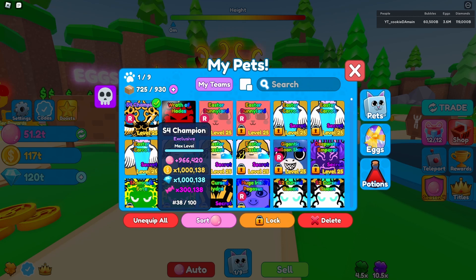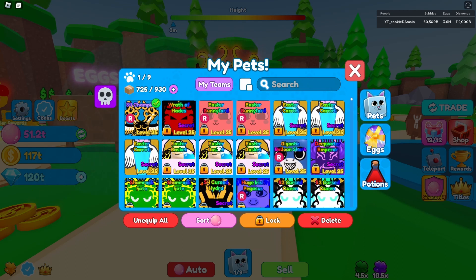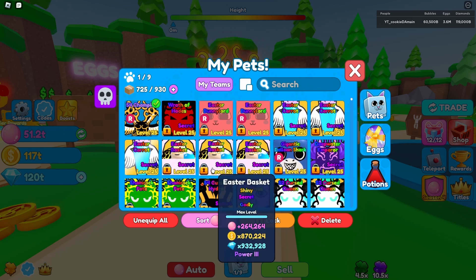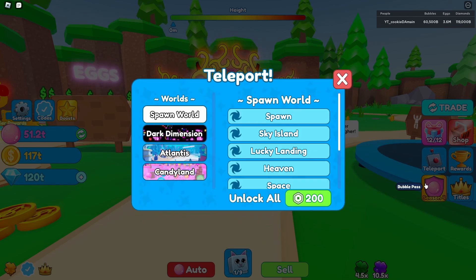So now I finally have a pet I can have equipped to help me with my candy grind in Candy Land, because I didn't actually hatch basically anything. The only thing I've been hatching was a Season 4 egg, and literally that's the only time I hatched — it was for the huge cupcakes from the last video.